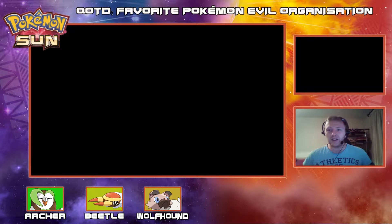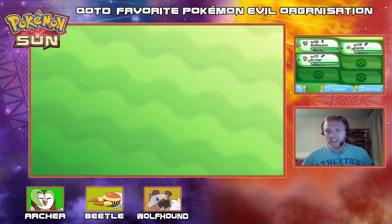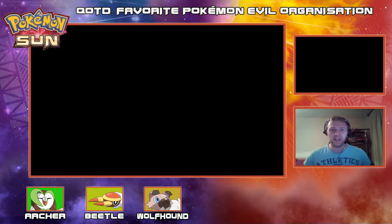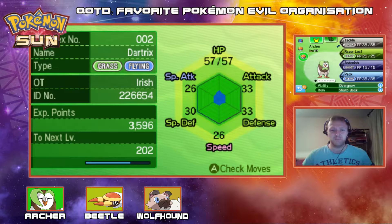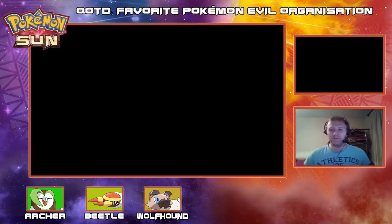Let's have a quick look at our newly evolved mon — the latest addition to the team. Archer, let's have a look. You're holding the Sharp Beak, which is awesome. We got a bit of a boost in our stats with the evolution, which is nice. I'm liking it a lot. Dartrix, welcome to the team, my son.